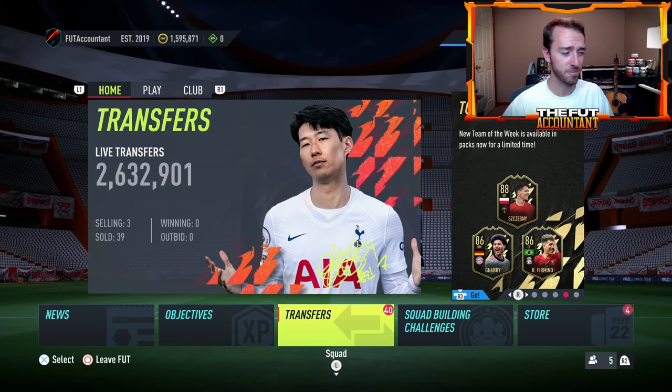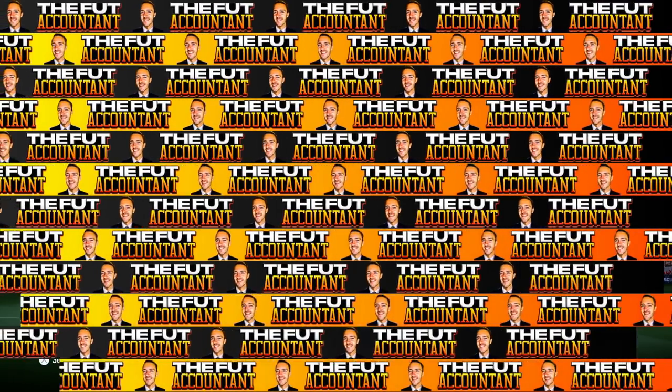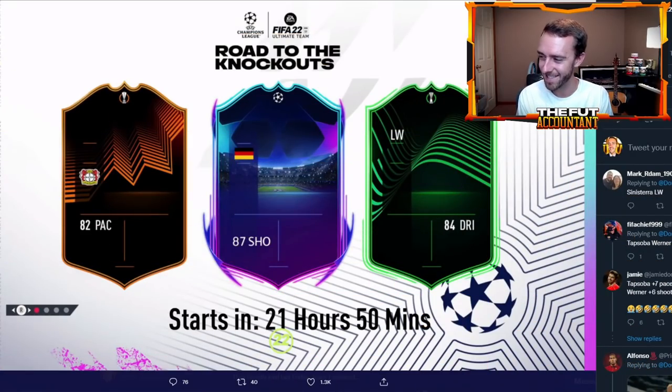If you're enjoying the videos on the channel, make sure to hit a thumbs up and subscribe if you're new. Let's take a look at this loading screen — who are these players EA might be hinting at? We've done the research and to our best guess it goes like this: the card on the left is probably Tapsoba or Sengraven. The player in the middle looks like Marco Reus, because an 81-rated boost to 87 shooting on Timo Werner would be an incredibly huge upgrade, so it looks more like a Marco Reus type card.